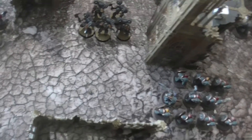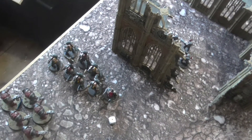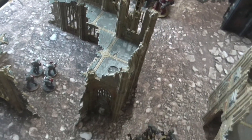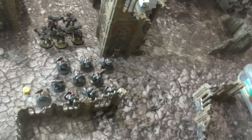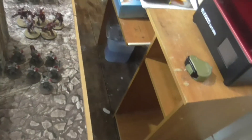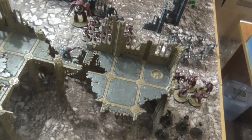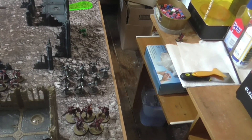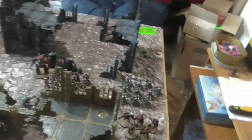Space Wolves Turn 2. Rolling reserves for the Veteran Squad — a four, so they're coming in. Felhand and his unit move backwards to engage the Terminators. A small unit moves through the building toward the Ashen Circle. Another unit readies to engage the Gal Vorbak. The Terminators have cleared through the building. The Veterans come on from outflank on one side — hoping for the other side but getting a reroll to the same result.